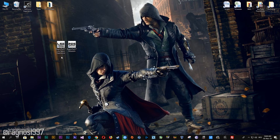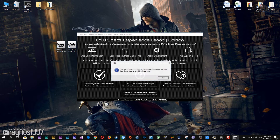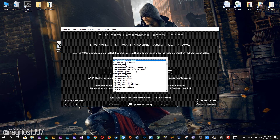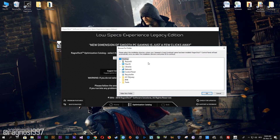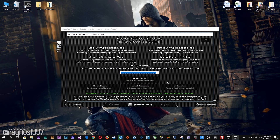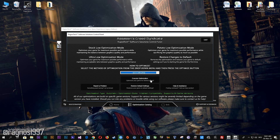After you download it, simply install it and you will get these shortcuts on your desktop. Start it and then go to the optimization catalog section. Once you find yourself on this page, simply select Assassin's Creed Syndicate from the drop-down menu and then press load the optimization package. Now select the destination folder where your game has been installed, press OK, and this window will pop up. Here, select the method, optimization, and resolution you would like to run your game on.